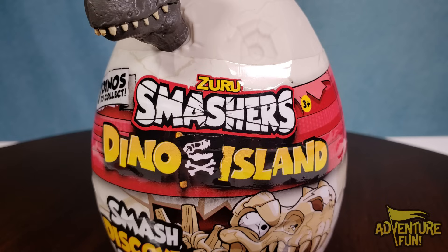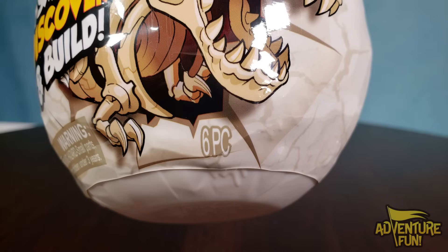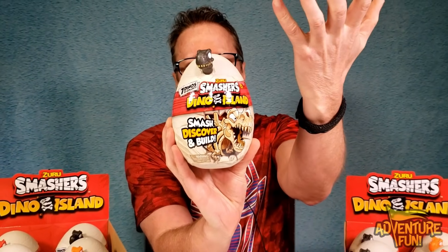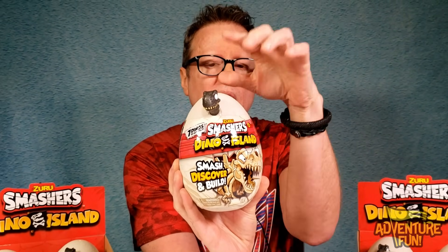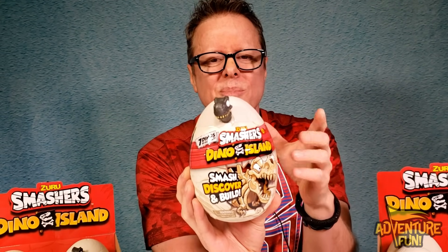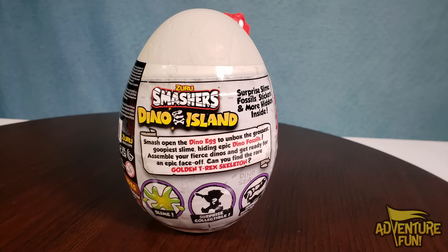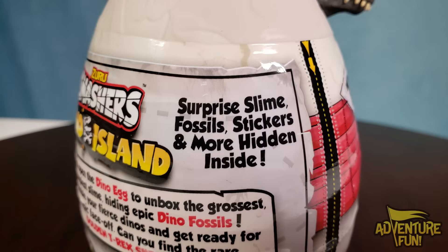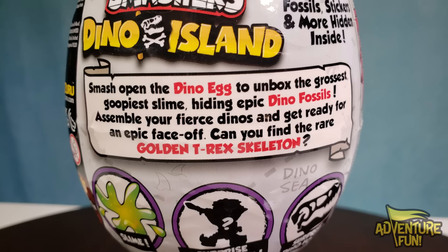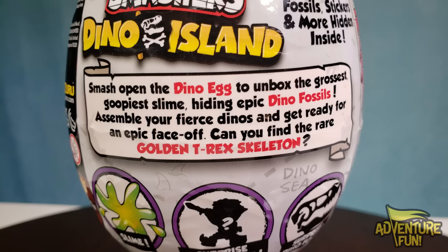Zero Smashers Dino Island — seven dinos to collect, smash, discover, and build. You can see down there there's six pieces that's the front, and then you got the head too. There's black on that one. I don't know if the black one's gonna contain one dino skeleton, but seven to collect — I assume the black's gonna contain more than just one variety, like two or three. Zero Smashers Dino Island: surprise slime, fossil stickers, and more hidden inside. Smash open the dino egg to unbox the grossest, goopiest slime hiding epic dino fossils.